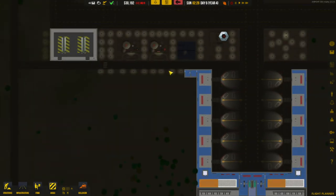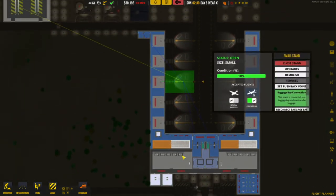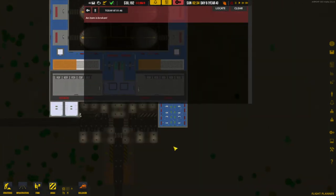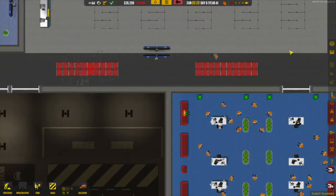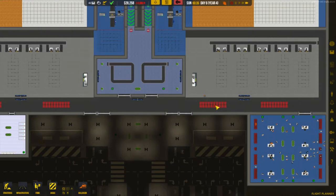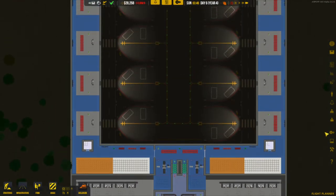We have the ramp agents, vehicles, stands, runway, and check-in desks all in place. We should now be able to get commercial flights — wait, something's broken! There we go — we just hired a service technician and he's going around fixing everything. He's coming back over here to fix that one. We now have a service technician available, and so we should be able to get some commercial flights in.